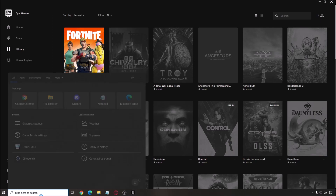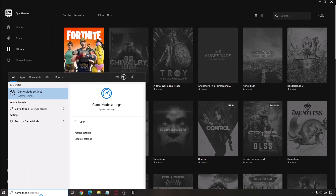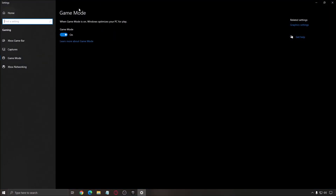The first thing is Game Mode. Write 'game mode' in your search bar and open it. Make sure that you're running Game Mode — it will optimize your computer for gaming. For example, when I play Fortnite, my Ryzen processor will dedicate the best cores to the game, which means more FPS. It also disables Windows Update if you don't like that.